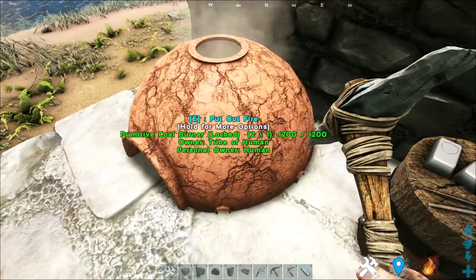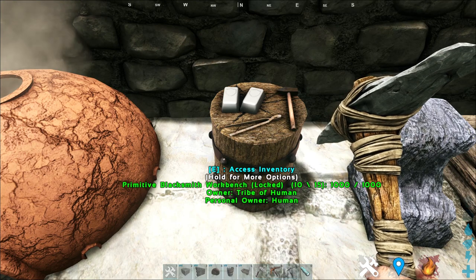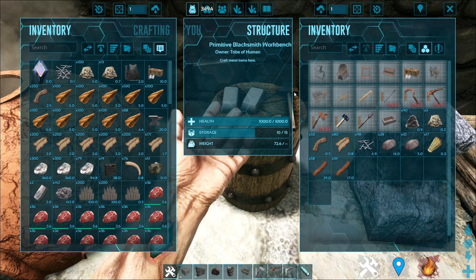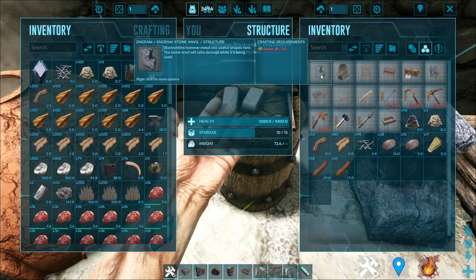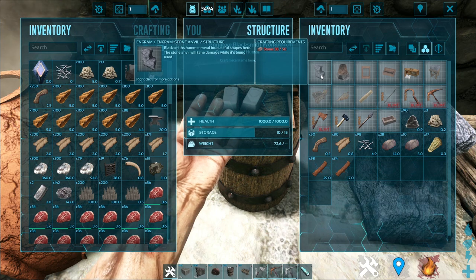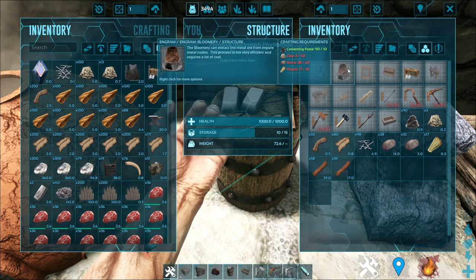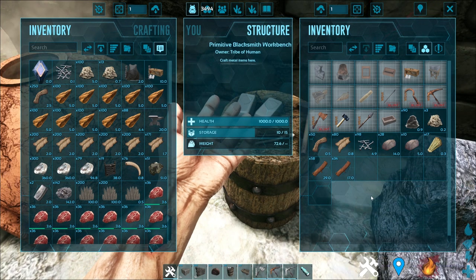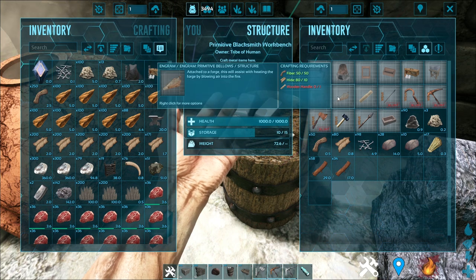After making the primitive coal burner, the next thing you need to make is the primitive blacksmith workbench. In the primitive blacksmith workbench, you have access to a bunch of other structures that are needed — for example, the stone anvil, the sharpening stone, the primitive forge, and also the bellow. I'll get to the bloomerie later.